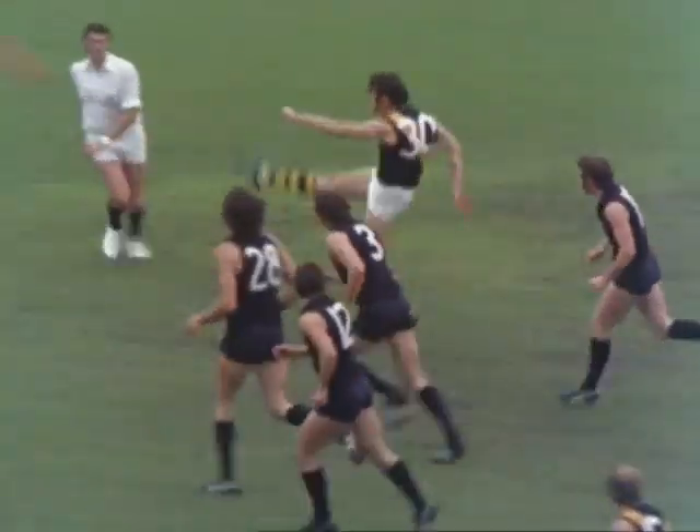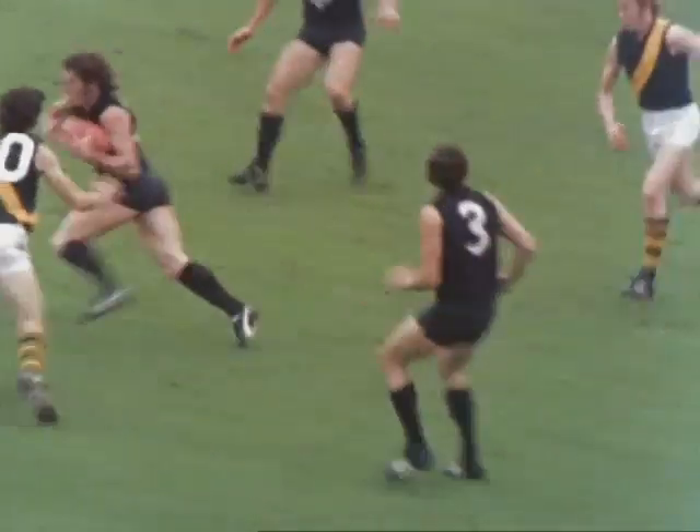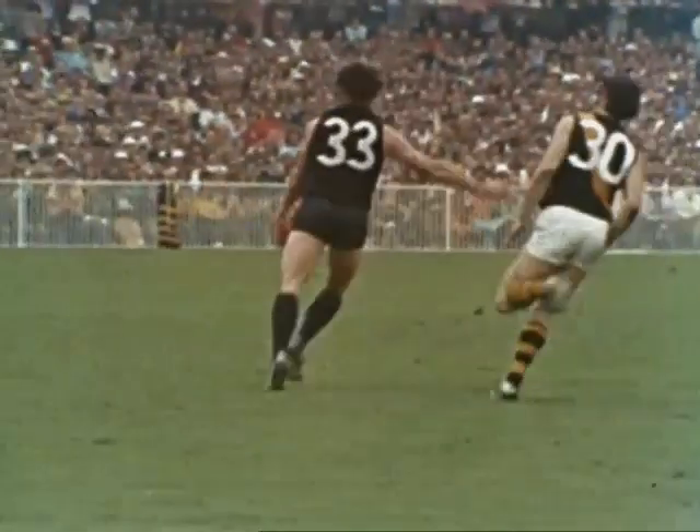In the center once again — down the ground it comes. Picked up by Burke of Richmond — down he goes — punched away by the Carlton defense, puts the ball into no man's land. A chance for Kevin Hall of Carlton — he can't control the ball, but Chips — he's always a good kick.